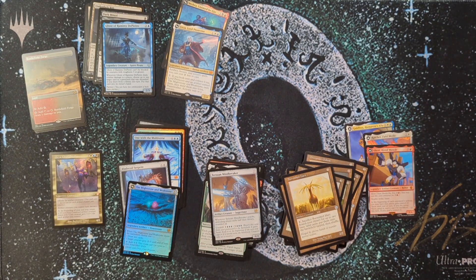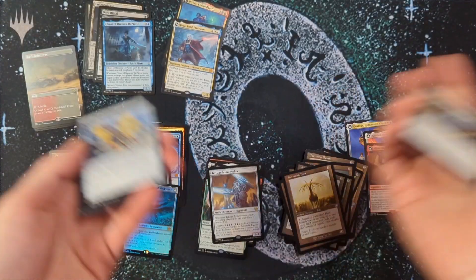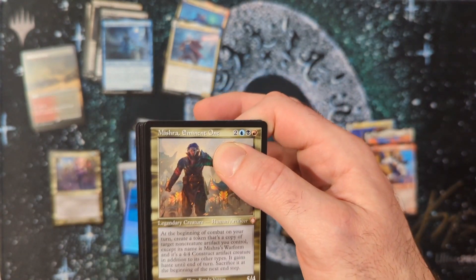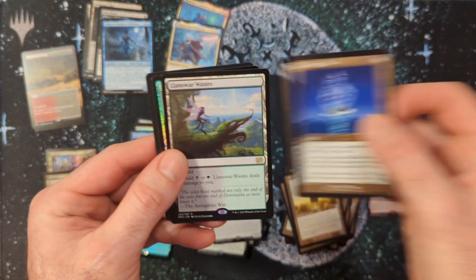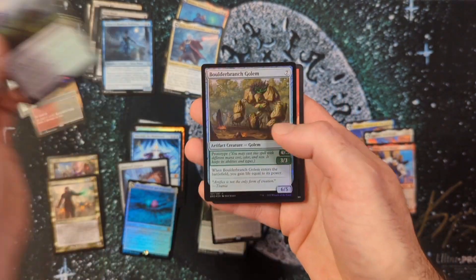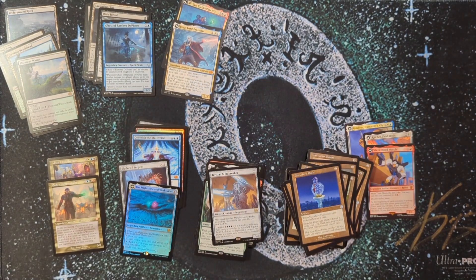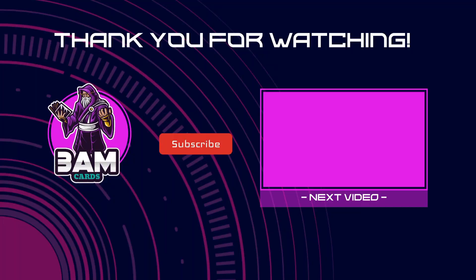First box opening in a while — hopefully it was somewhat entertaining. We definitely didn't get the best box, but sometimes when you price things out it was better than you thought. Then Elsewhere Flask, a land or waste — four pain lands total. That's probably the best we've done as far as pain lands. And that was the last rare of the box, so thanks a lot guys, we'll be back soon.